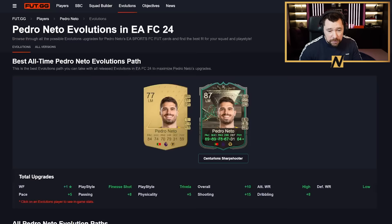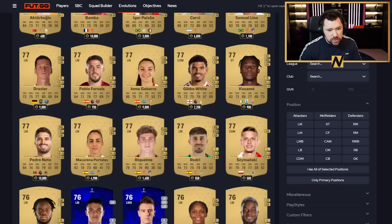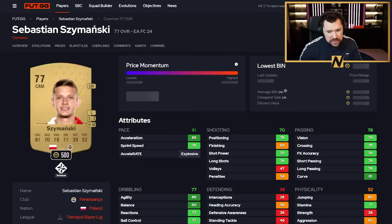Pedro Neto is a really fun option — right wing, striker, left wing. He becomes four-star, five-star with Trivela and Finesse Shot, which is mad. With a Hunter chem style he's a little low on stamina but otherwise an amazing choice with freedom across the whole front line.